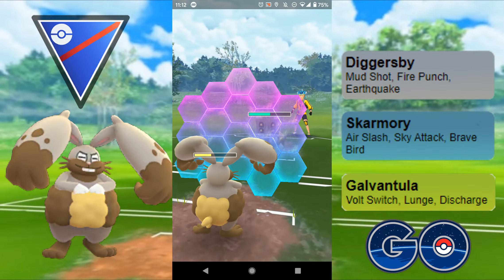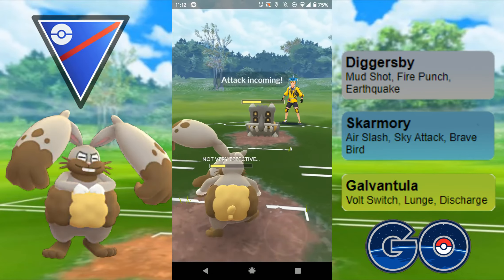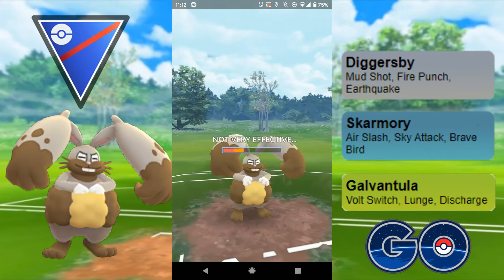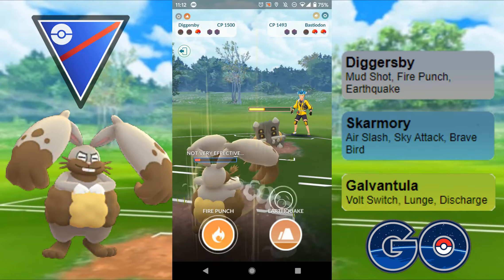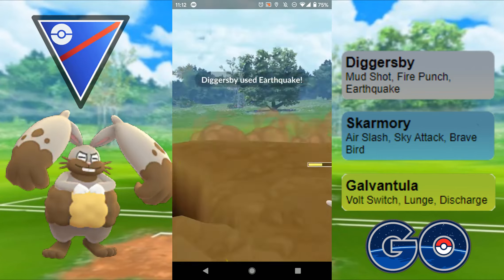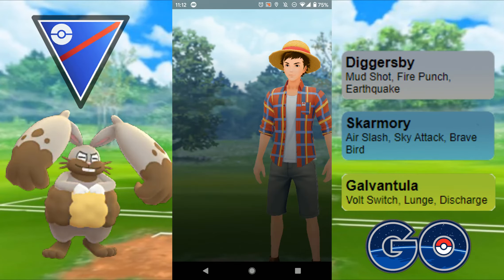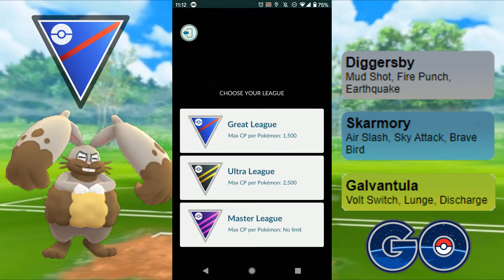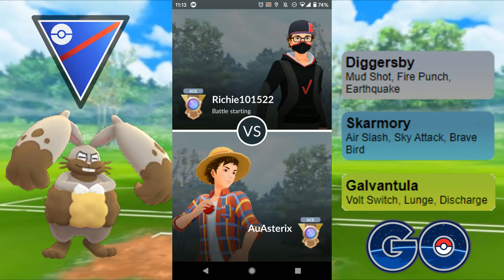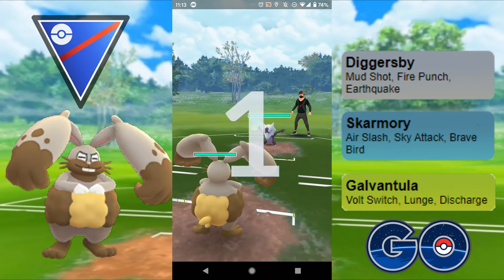I shield a Stone Edge, then use my last shield on another Stone Edge — doesn't do too much damage. I try to overfarm slightly to get to a Charge move on their Blaziken, but as you're about to see I'm not able to get there. We both simultaneously faint — a drawn match. Had I just thrown the Earthquake straight away I would have had enough energy to take that win. A little bit of a misplay — should have either committed to having the energy or thrown Earthquake immediately.